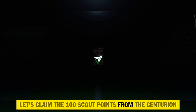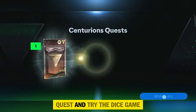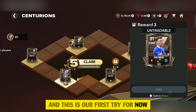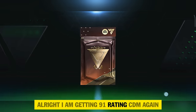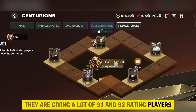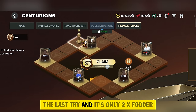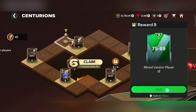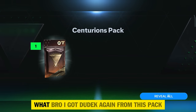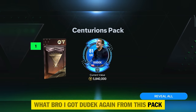Let's claim the 100 scout points from the Centurion Quest and try the dice game. We can do only 2 tries. First try gives me a 91 rating CDM again — they're giving a lot of 91 and 92 rating players from this dice game. The last try is only 2x fodder. Then from another pack, I got Dudek again.